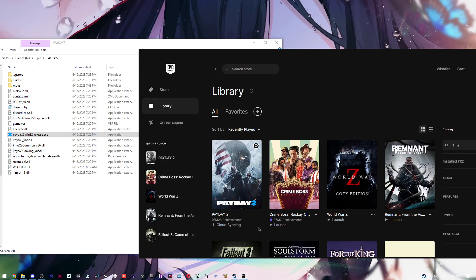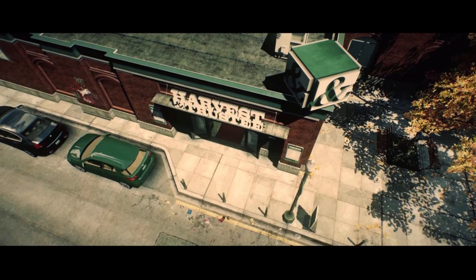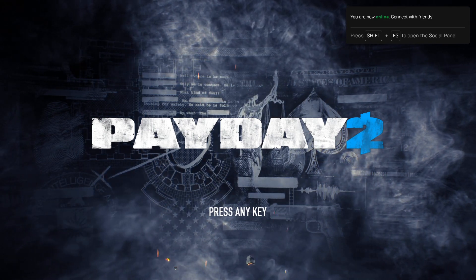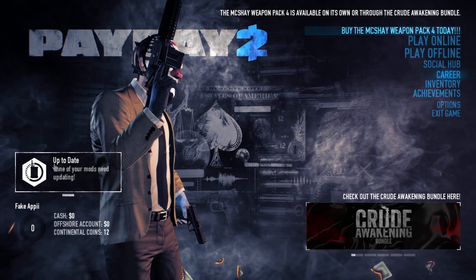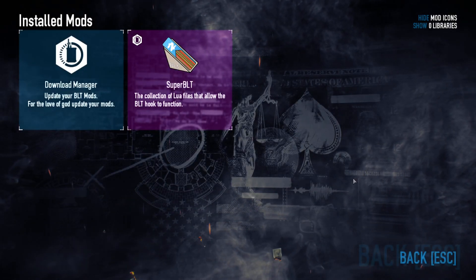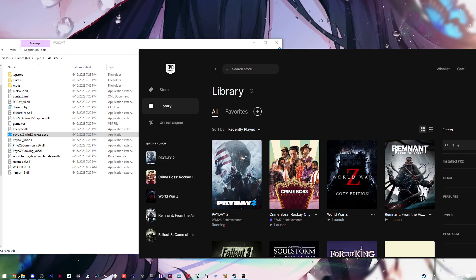Now we have mods enabled in Payday 2. Launch the game and you will see the mods manager overlay. Skip the videos and wait for the Epic overlay. You'll see 'up to date' — none of your mods need updating because we don't have any mods yet. Close the game again.